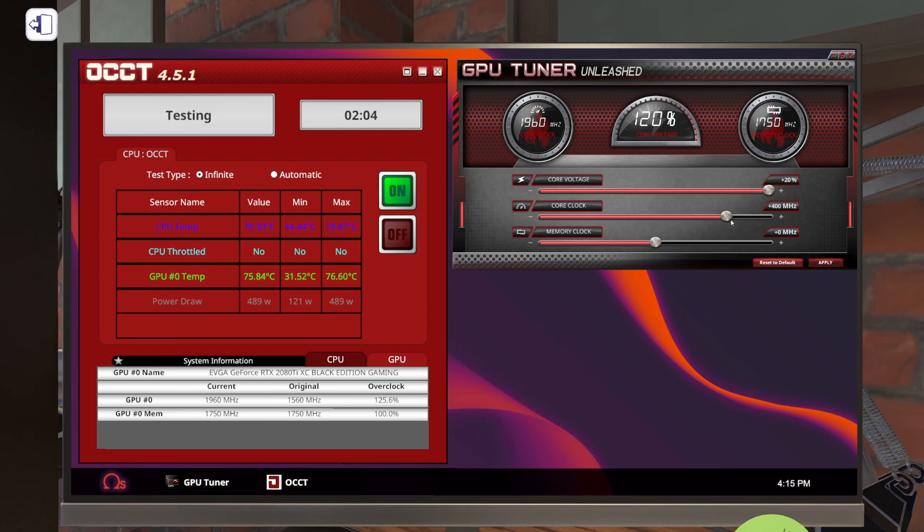This graphics card is overclocking quite well, actually. Let's go up to 450, then 500 — I actually didn't think this one would go this far, so this is doing very well. Let's go up to 550. We're getting up into 91°C — this isn't going to go much further, so I'm going to start doing it in 10 megahertz chunks.